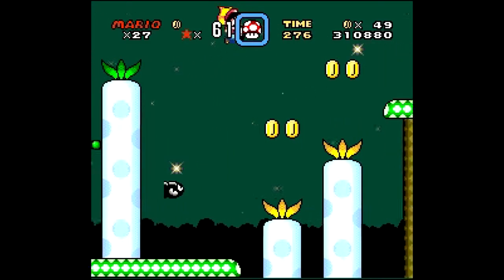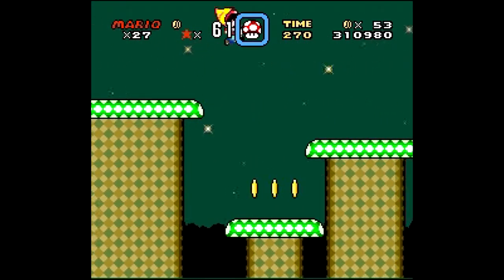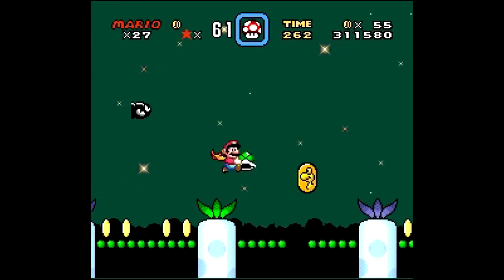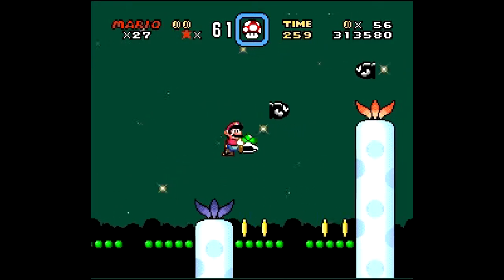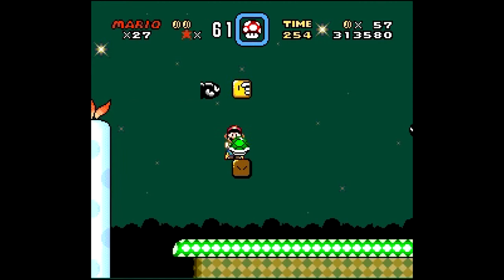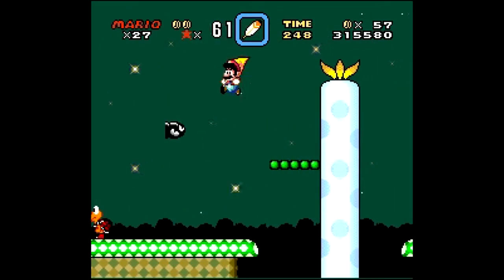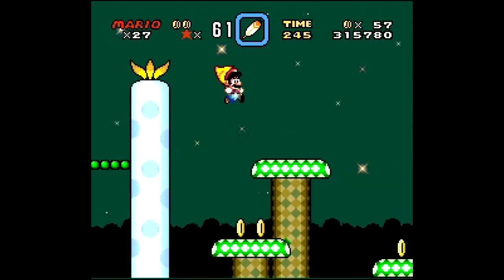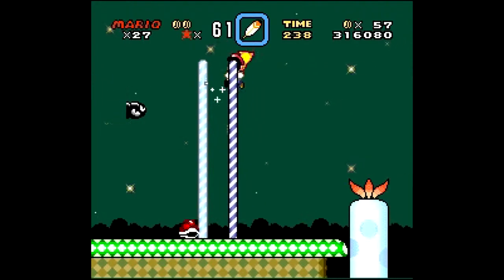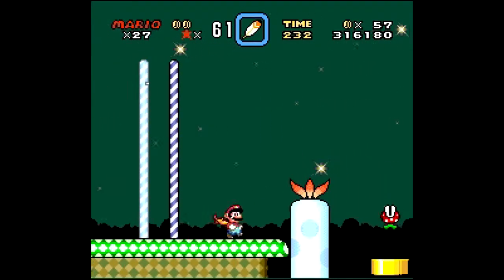This stage has a bullet bill generator, which means the bullet bills will just start shooting at you at random. A little advice: hold the shell in front of you — if a bullet bill is about to make a direct impact, just block it with your shell. You can also use the bullet bills to bounce higher, to avoid using those bouncy things since they're annoying, or to get the midpoint in case you miss, because it's pretty hard to jump to.